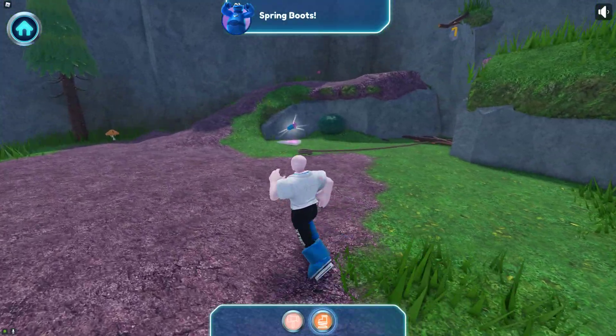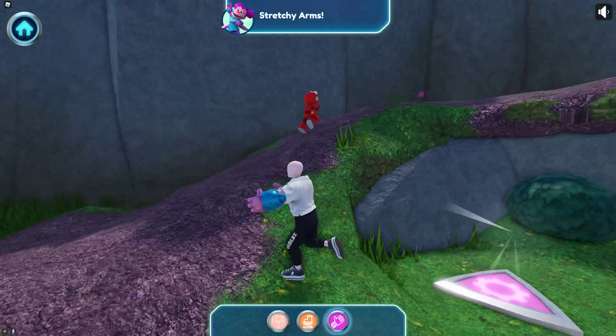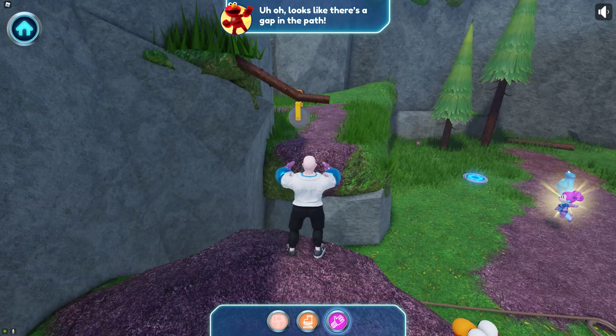Spring boots — these help you jump real high. Stretchy arms — these help you. Uh oh, looks like there's a gap in the path.